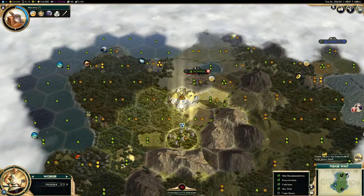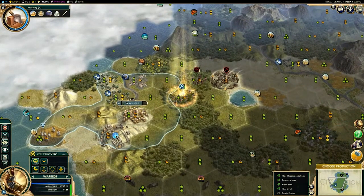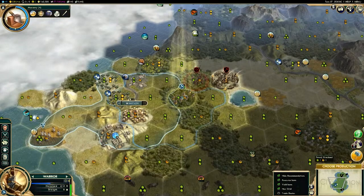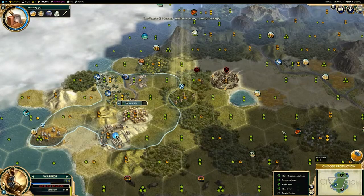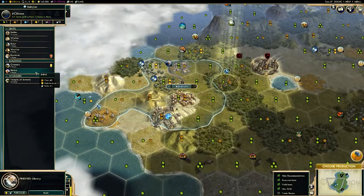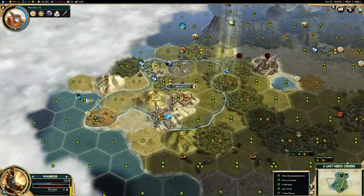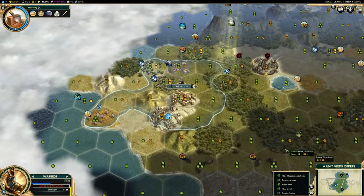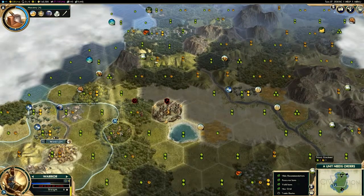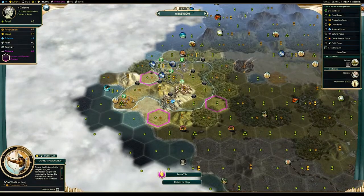Now let's move on and talk about Babylon's unique unit and unique building. The unique unit is the Bowman, which replaces the Archer in the early game. It's certainly better than the Archer, but to be honest, it provides only really a little bit of extra defense against early attacks. It definitely outclasses the early Archer, and I would say their power level is roughly in between the Archer and the Composite Bowman in terms of strength. You generally probably won't be using these as an early rush strategy, but rather for defense against barbarians, offense against barbarian encampments, and defense against any early aggressors.